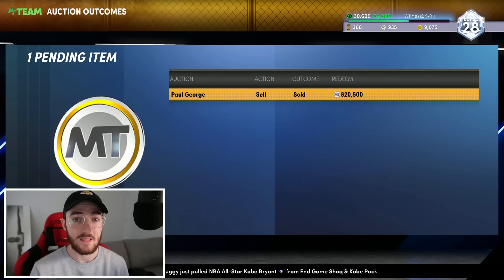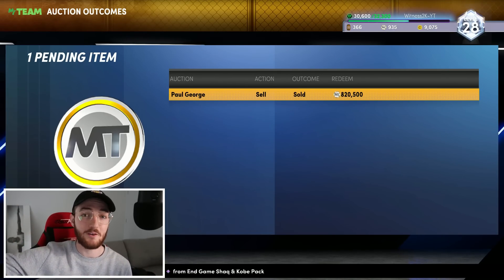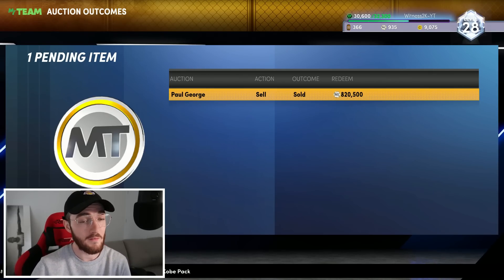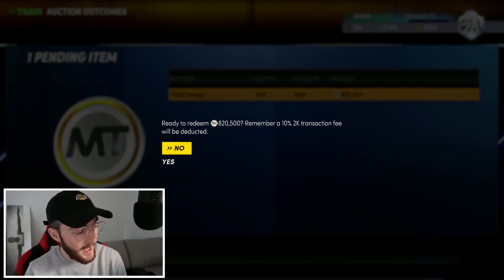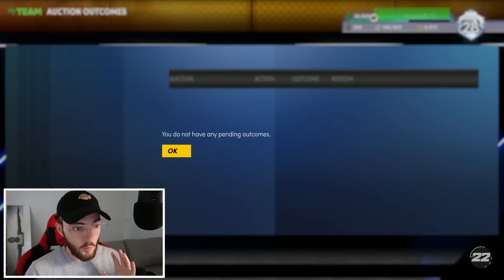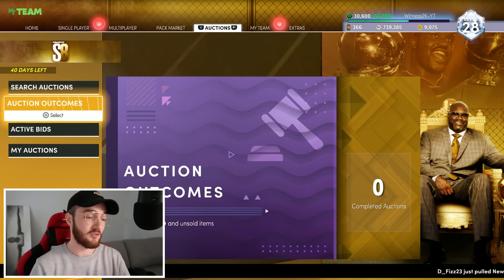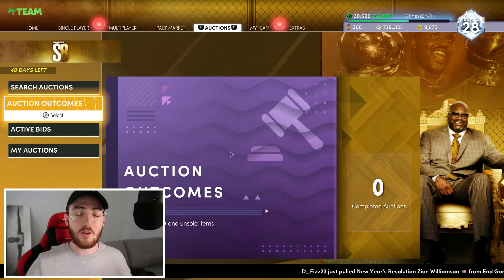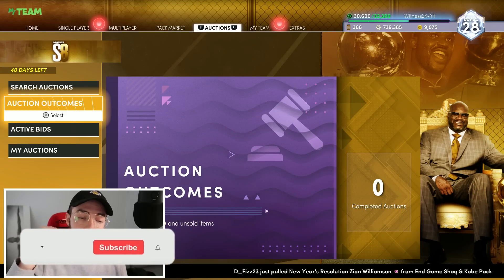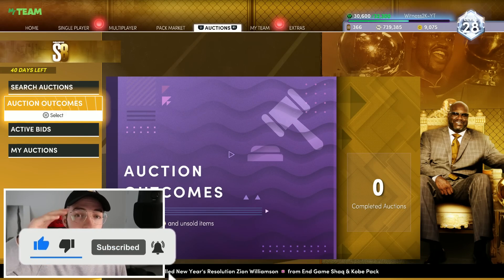If it sold for 750 I wouldn't be totally mad — it's still a very large auction house sale for a card that isn't technically an end game. But I'm really hoping it got one final bid. Let's see — 820,000 MT! I will take that. Not the million I wanted, but I'm happy with it. End game cards don't even always sell for a million — Scotty Barnes is around 800K. Paul George at 820K, I'll take it. We got 738,000 in the pocket after the cut. That card is cracked — whoever got it, it's a dub. Hope you guys enjoyed this video, like and subscribe, and I'll catch you on the next upload. It's been Witnessed.